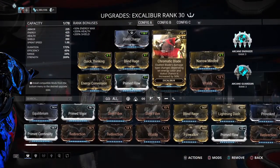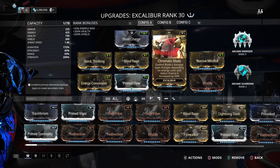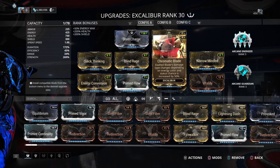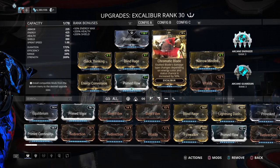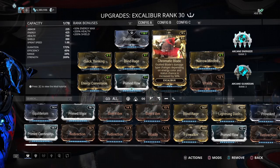So here we got Chromatic Blade — a very new mod that does a substantial impact on this build. When you have 180% power strength and up, you're basically going to have 100% status on any melee weapon you're throwing on this thing.